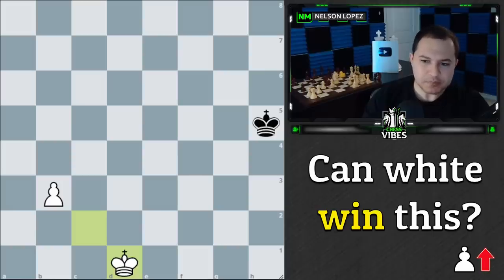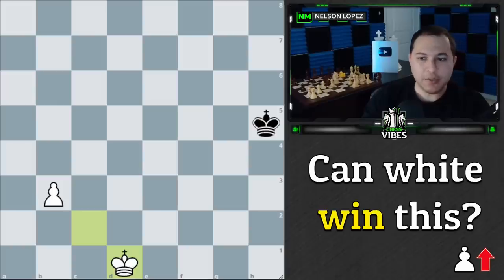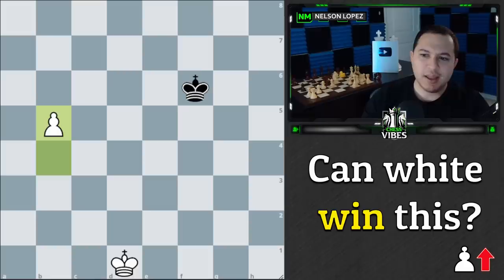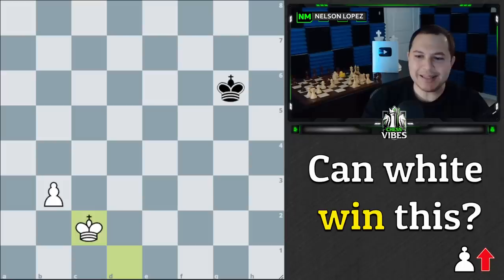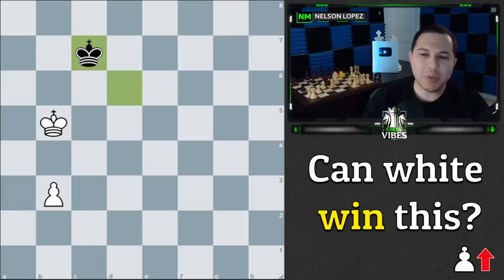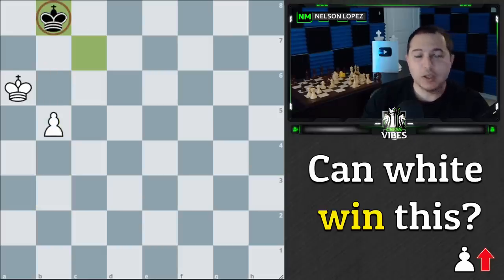After forcing the queen trade, we have a winning king and pawn ending. When calculating these king and pawn endings, you check the box — if the king can step into it, it can stop the pawn. The important thing is do not push the pawn first, because if you push too far the king captures it and it's a draw. Use your king to help: king to c2, black comes over — say king to f6 — we come up and get in front of the pawn as quickly as we can. King to a6 gets ready to support the pawn.